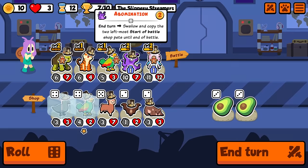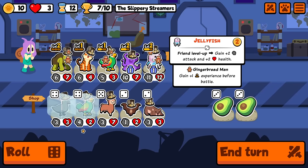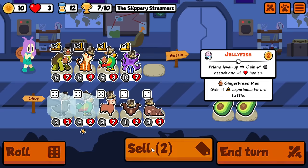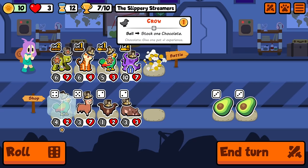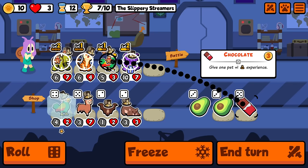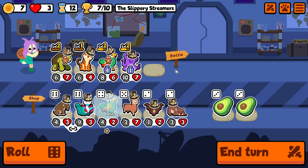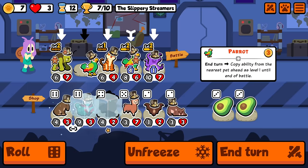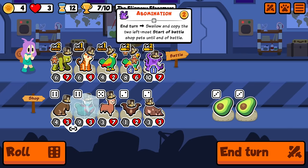Oh my god Abomination is actually so fun — it's a very nice pet. We're at 3 HP, let's start doing some odd stuff. So if I saw that — insta level you and buy another parrot I think. And yeah we're freezing that shrimp so we can do this. You're going to eat two things.